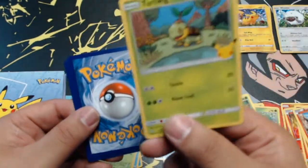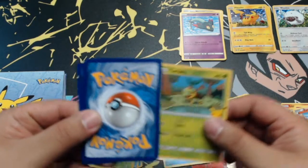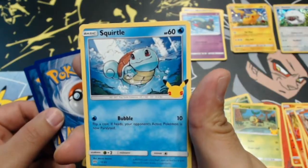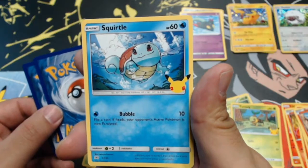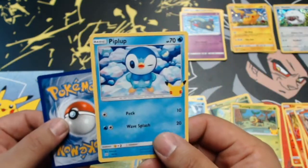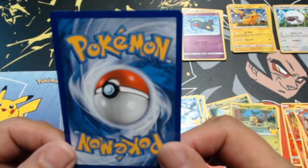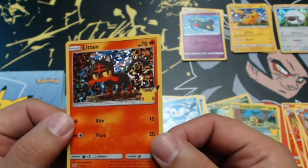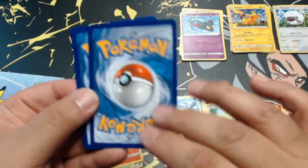Pack five: first card is a Turtwig — look at that art — then a Squirtle, and another Piplup. Our hollow card is a hollow Litten. We'll definitely take it.